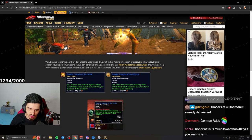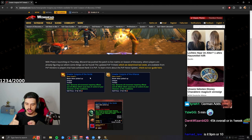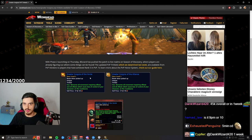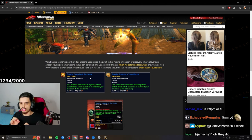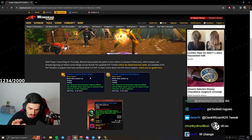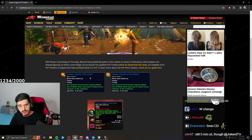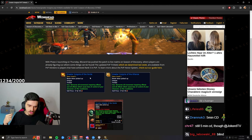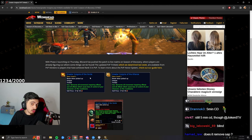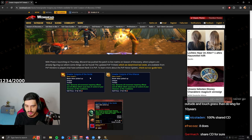There's also a new trinket called the Greater Insignia of the Horde, which requires Rank 5. What it does is remove all forms of crowd control — not just specific ones like Blind or Polymorph, but all CC. It has the same cooldown as other trinkets. Whether it shares cooldown with other PvP trinkets is unknown — no one can possibly know yet — but having both could be quite powerful.